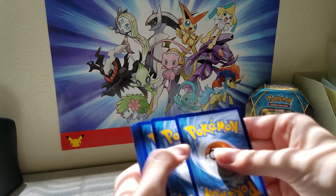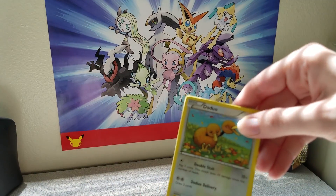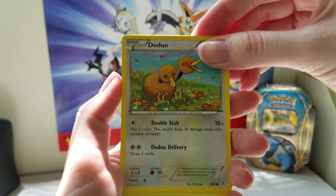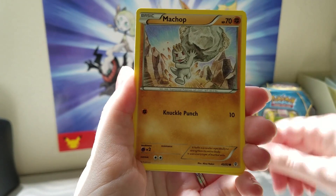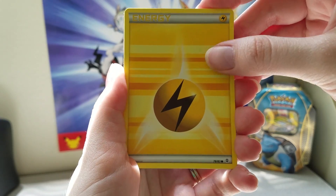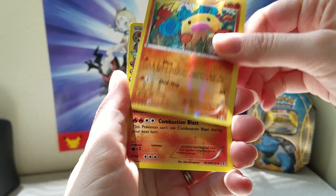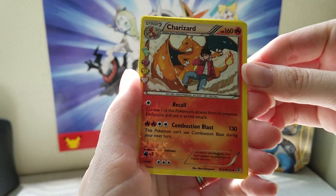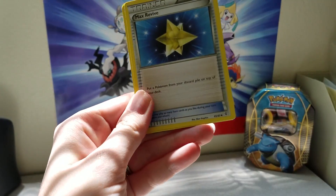Okay, moving on. We've got a Blastoise pack. Two and two. There we go. So we've got the cutest Doduo in the world, Caterpie, Machop, and Lightning Energy. Our reverse holo is a Diglett, which is a Common.